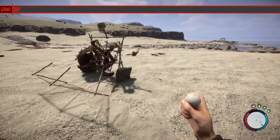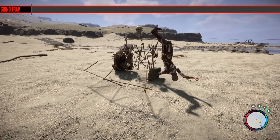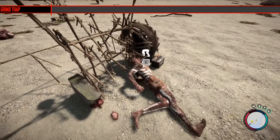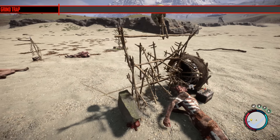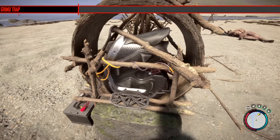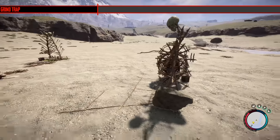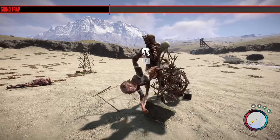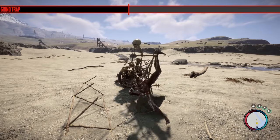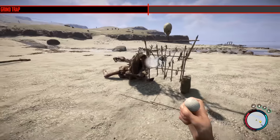Now we're moving on to the new buildings. Most of these are blueprints you've got to find. First is the grind trap, and this is probably the most entertaining of the new traps — it even has a Knight V in it. When an enemy gets caught in it, they get spun around. I think if I didn't have the censor mod on, enemies would be getting ripped to pieces. I really like this trap. It's very expensive to make, but it does about 600 damage — Armsy, who has 400 health, got one-shotted by it.